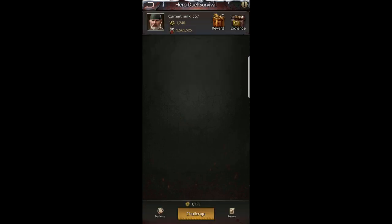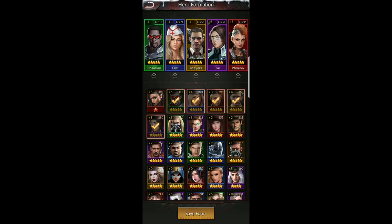That's basically heroes. For arena — hero duel survival — you want to pick your defense carefully. Picking your strongest heroes isn't always best. For example, I left Requiem out even though she's my strongest hero at red star plus five level 310. I find my current lineup does really well in both defense and offense: Myers boosts attack, Phoenix does crazy damage the longer she survives, Obsidian steals buffs, Myers and Fox remove debuffs, and Eve and Fox both heal.